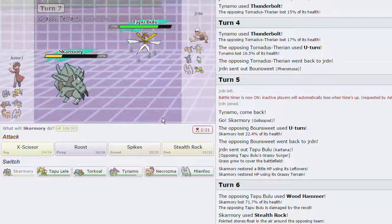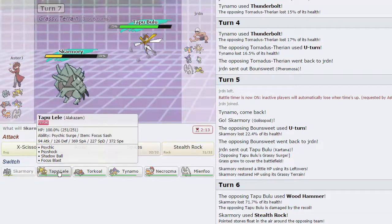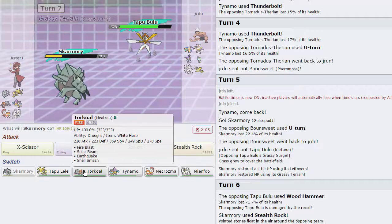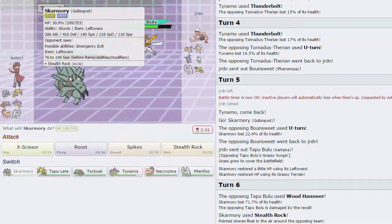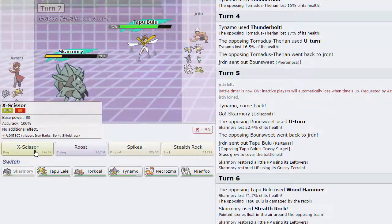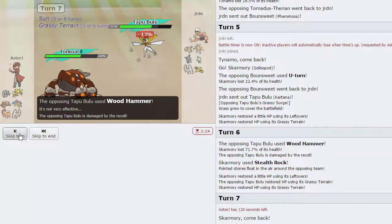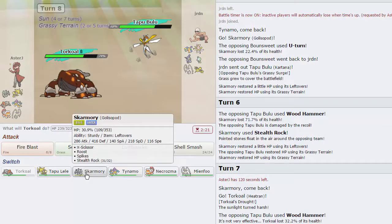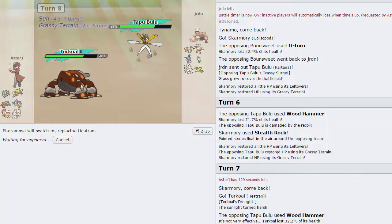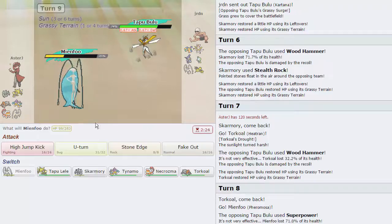I don't really want to switch in Heatran because he could have Superpower as well, which I'm assuming he is. I could always go into focus sash Alakazam. I kind of need this regardless for his Pheromosa. That still did a lot in Grassy Terrain. I'm going to switch in Heatran - he's going to go for another Wood Hammer, that's going to do 32 percent. I'm going to go into Pheromosa because Pheromosa quad resists it and it's not STAB. He's going to go for Superpower - it's not going to take us out. I'm going to go for another U-Turn as he switches out into Tapu Fini. Kartana is weakened though.